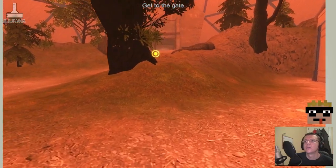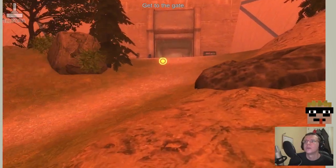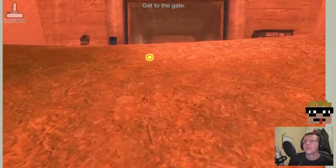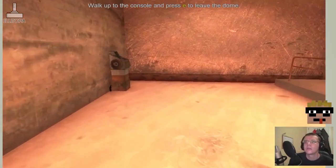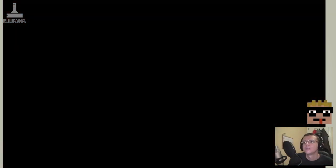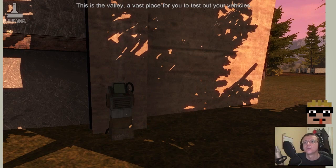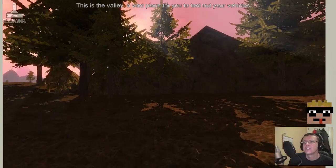Where is my vehicle? Oh, is that it over there? Get to the gate. Press E to leave the dome. We are outside — this is the valley, a vast place for you to test out your vehicle. This is where the fun bit starts, I presume.